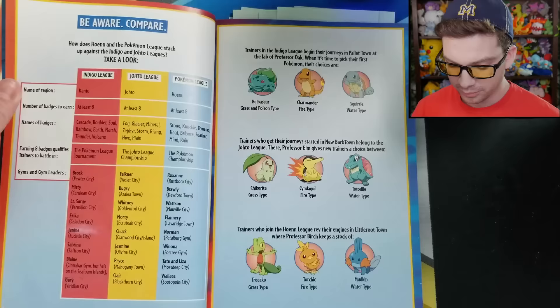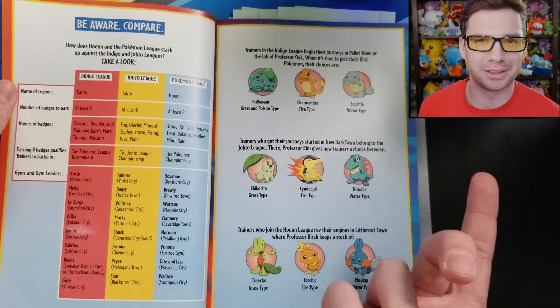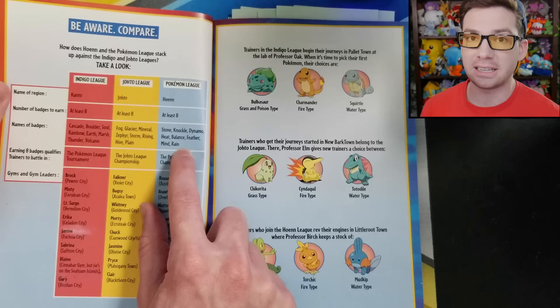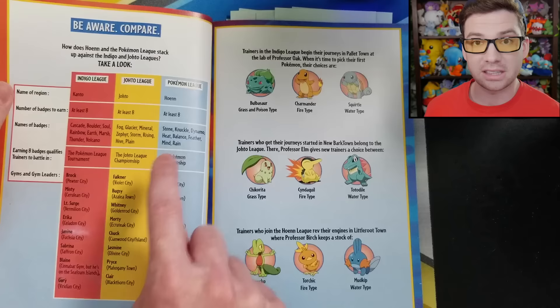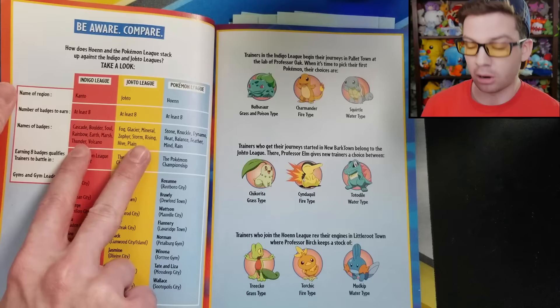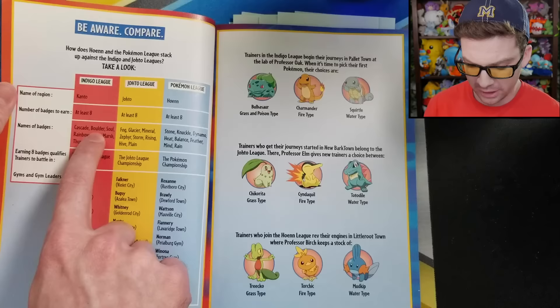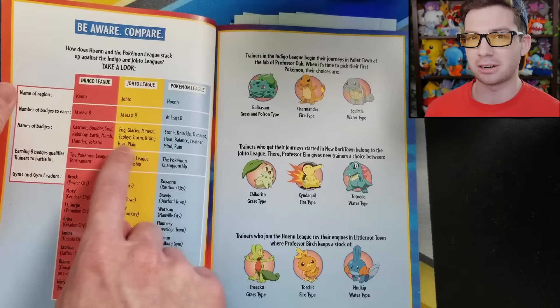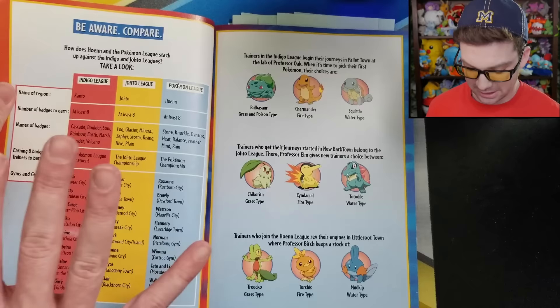This page lists three leagues of the Pokemon world: the Indigo League, Johto League, and Pokemon League, with region names, number of badges, and badge names. The Hoenn badges are listed in order — Stone, Knuckle, Dynamo, Heat, Balance, Feather, Mind, Rain — which is correct. But the Kanto and Johto ones are completely out of order. The Kanto list starts with Misty, then Brock, then Koga, Erika, Giovanni, Sabrina, Lieutenant Surge, Blaine — all out of order. Whitney's badge is listed last for Johto. I just think it's strange that the Hoenn ones are in order and these two are not.